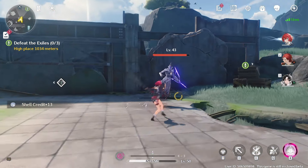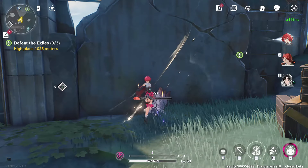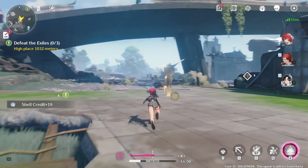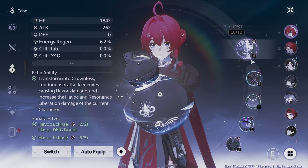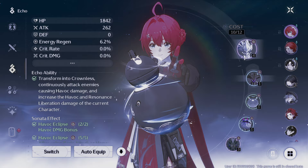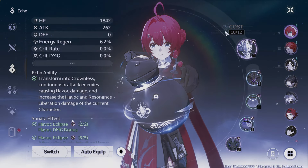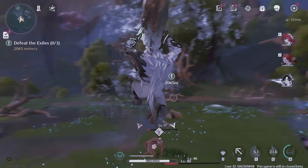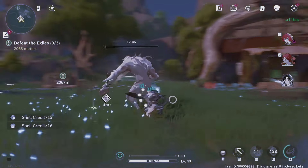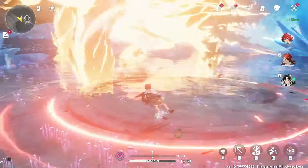As you play Wuthering Waves, you'll travel, explore, and kill monsters. As you kill them, you can suck their soul into your gourd and harvest their essence into the endless abyss — in other words, you will capture monster Echoes, and they will serve as your equipment.